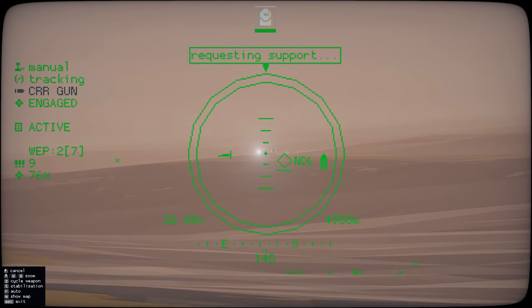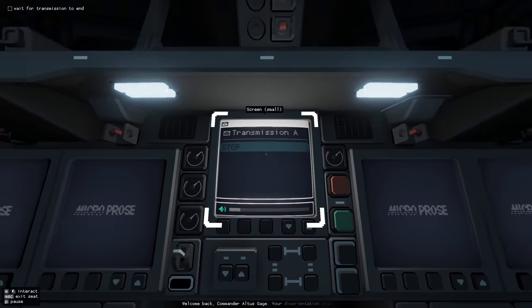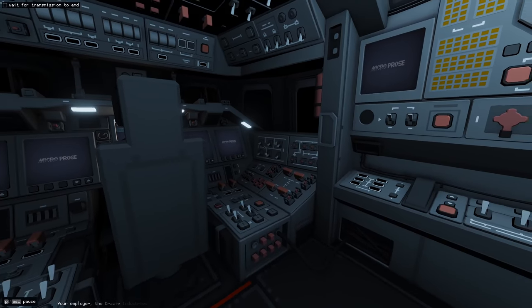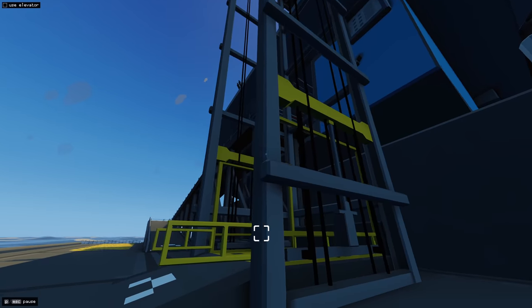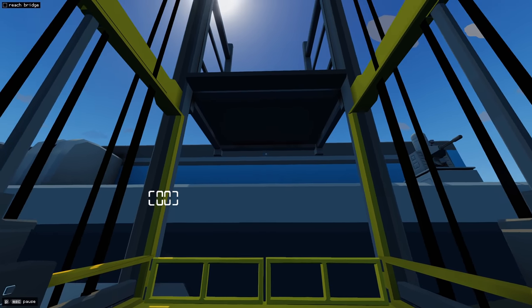The game starts with you aboard an orbiting space station over a planet. You're directed to move to an escape pod and re-enter the atmosphere. Once you're on the surface of the planet, you move to and board a carrier. This is your battleship, your carrier, your vessel to command — and that's when the simulation really hits its stride.